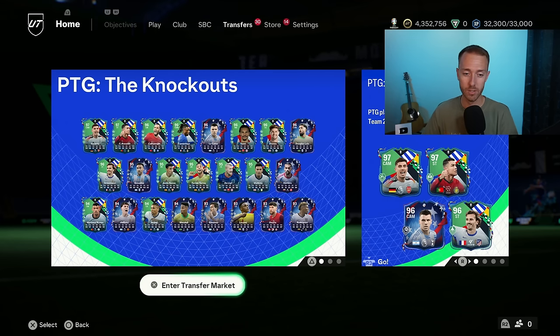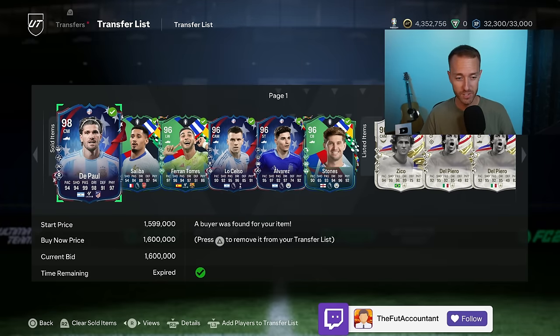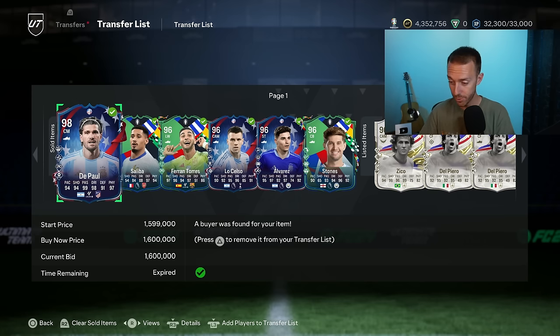I'm just worried about some of those. I think team 1 of PTG the re-released and team 2 of the knockout cards will drop today in price, so I would not be holding on to those. They will fluctuate though, so if you want to try to fit in and out of the trades like we did yesterday — we made a bunch of coins yesterday trading with the cards as they were live and as they were dropping and then going back up — you can absolutely do that, but I would be very, very careful.